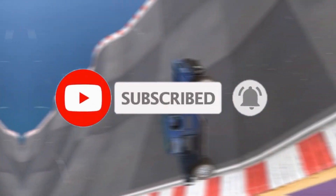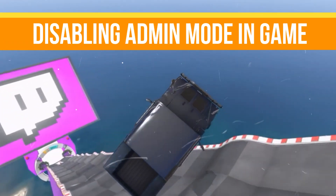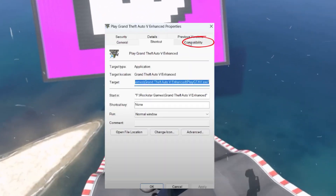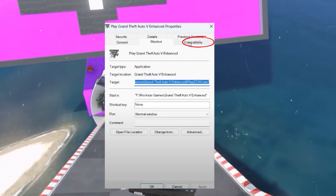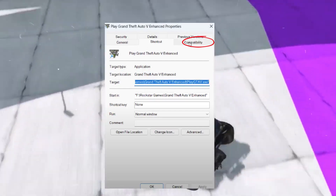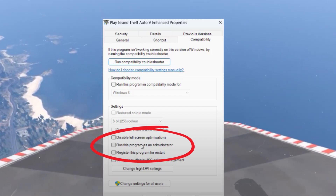Without any waste of time, let's start. Method number one: we need to disable admin mode in the game. Right-click on the GTA 5 shortcut or executable file and select Properties, then go to the Compatibility tab. If the 'Run this program as an administrator' option is checked, uncheck it, then click Apply and OK.